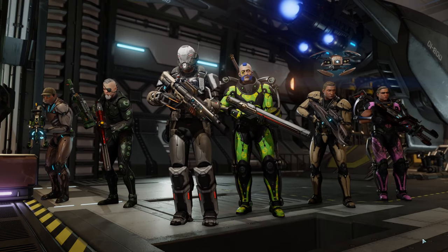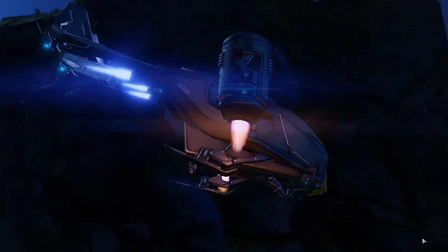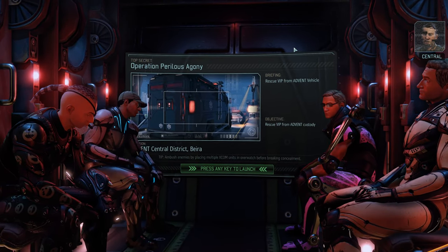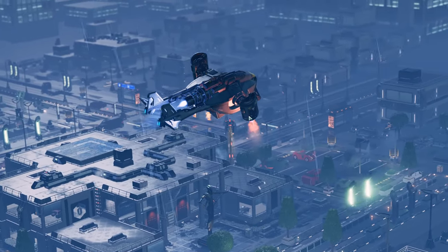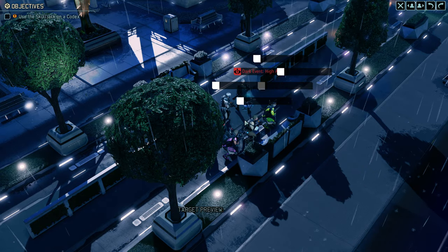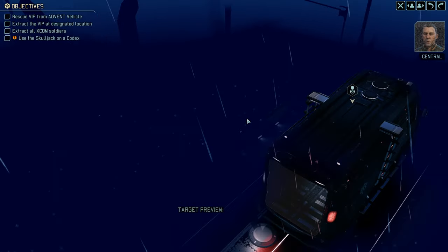Operation Perilous Agony. It definitely feels like, as you're getting into the later game, the missions are taking longer to load. Recon has been keeping an eye on an Advent transport convoy moving through this area. As it turns out, a VIP of some importance to the resistance is being held in one of their trucks. They've asked us to move in and handle the rescue operation. We'll have to eliminate any hostile forces nearby and secure the area, then get the VIP to safety.